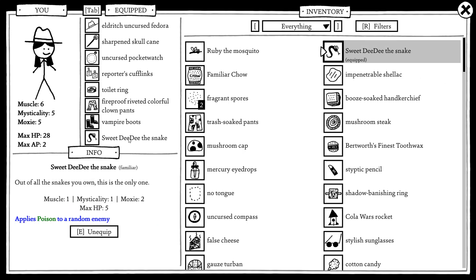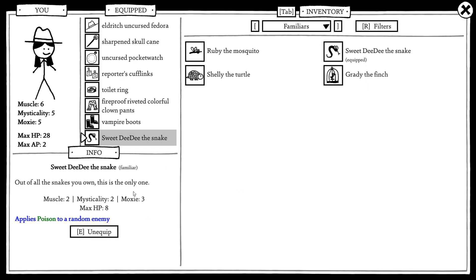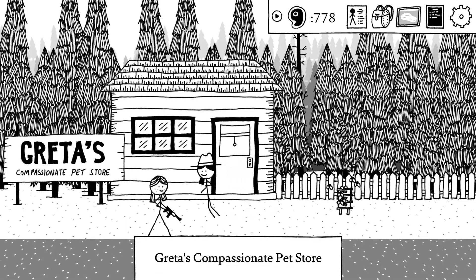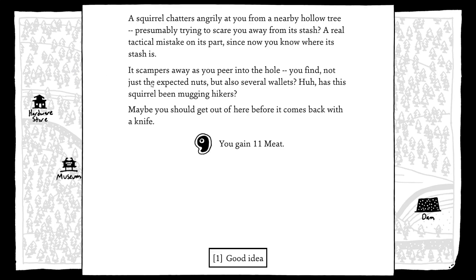Sweet DD the snake — Ruby has more of everything, but I want to try Sweet DD because poison. Let's see what her stats are now — not amazing, but she doesn't need super high stats to do poison damage since it's a status effect. Let's go to the fairy lair.